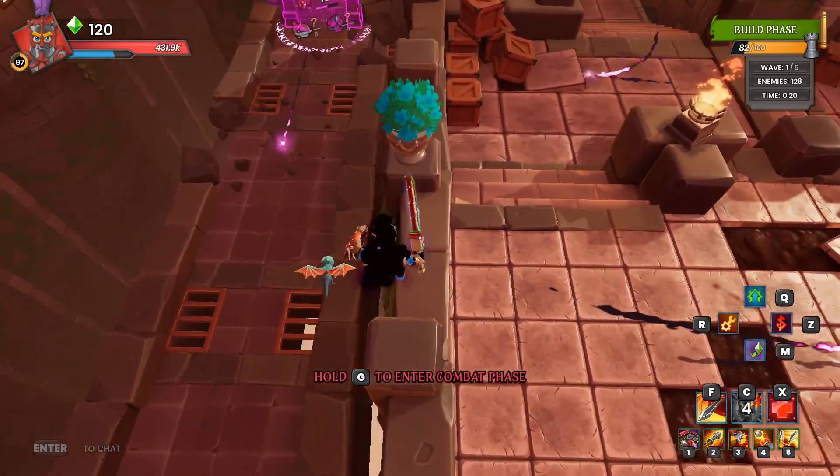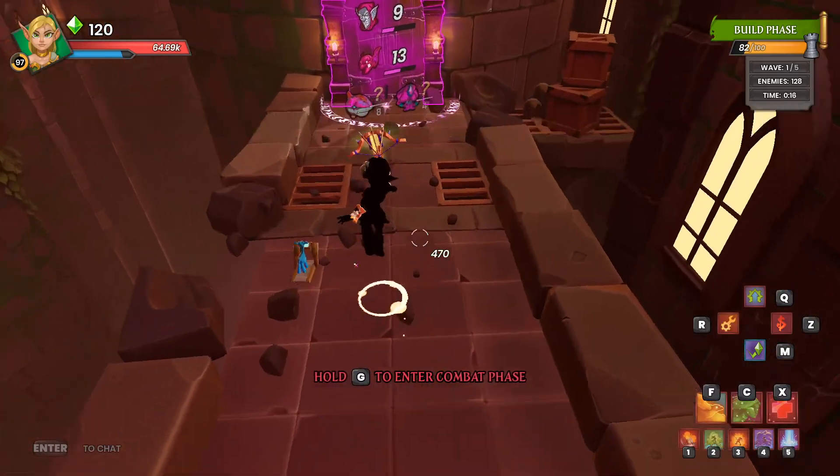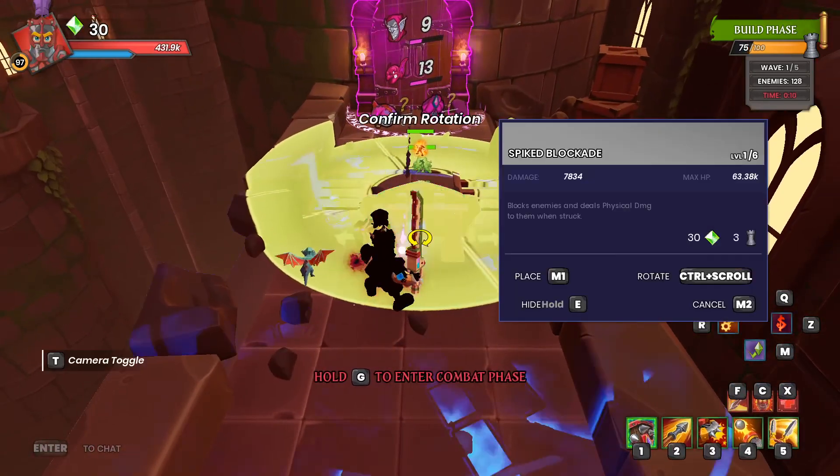Be careful here — if you have too much move speed you will fall off. Swap to the Huntress, place a Poison Trap, Infernal Trap, then Squire and a Spike Blockade.